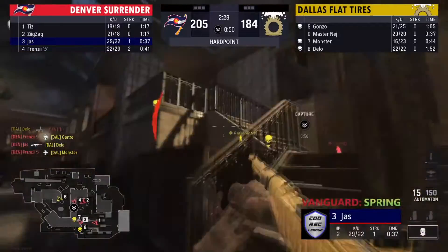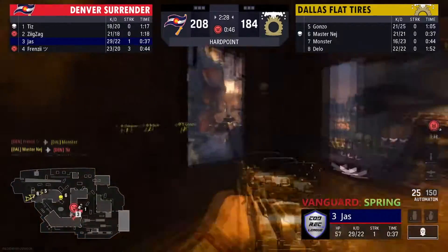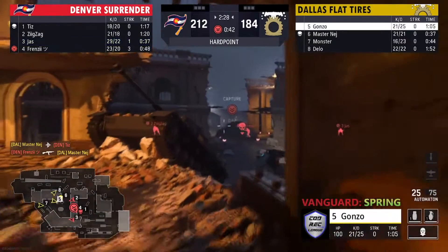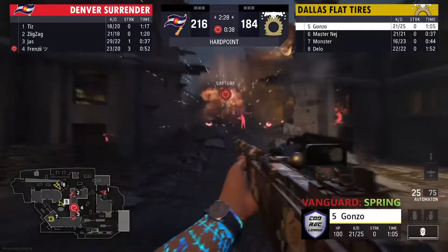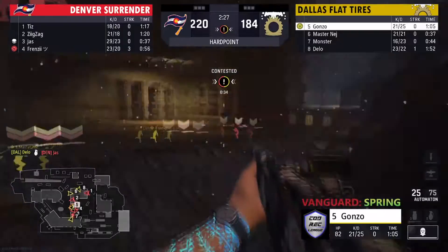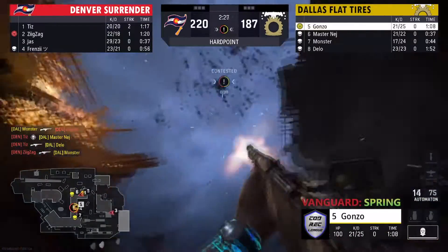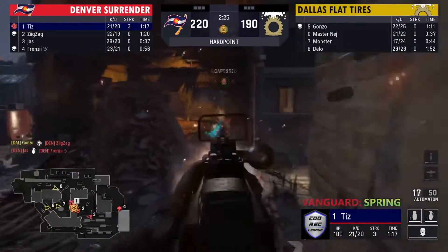Jazz and the boys ain't letting that happen for free as Frenzy picks up a nice two-piece in the middle — should get some quality time off of this. All of Dallas spawning in the back P3, all on fire trying to push up. But Denver should be able to get into position to light them up here quick. Jazz pushing up gets taken down by a nade. This is Dallas's turn to push in — Zig picks up a nice two-piece and picks up one as well.